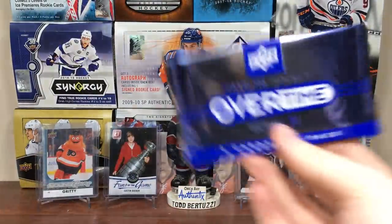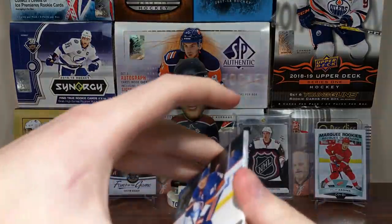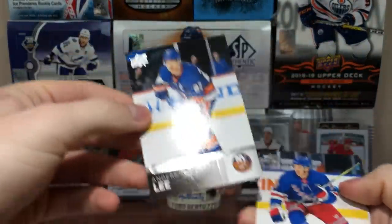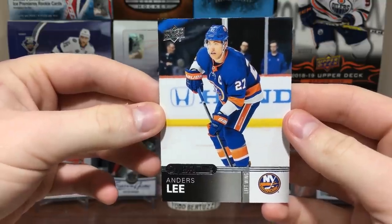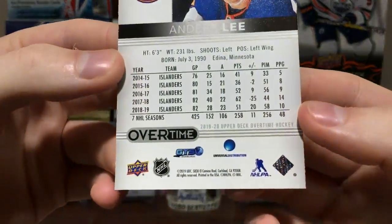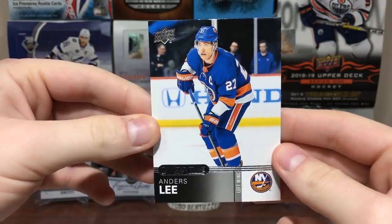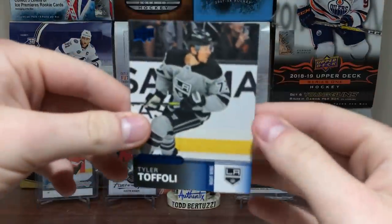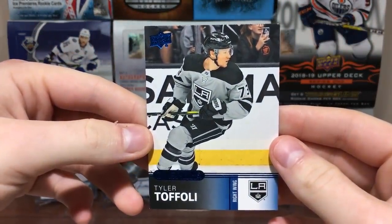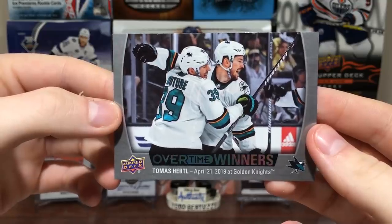I also got that Overtime pack, so I might as well open it before I finish off this video. Alright, so here's Overtime — let's have a look. We've got Anders Lee — that actually looks pretty good, I don't mind that. There are your distributors: GTS and Universal. We got blue — your standard blue in Overtime. Tyler Toffoli. And winners: Tomas Hertl against the Golden Knights — is that game seven there?